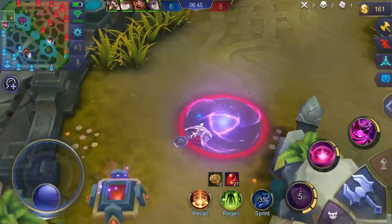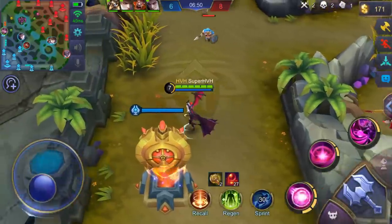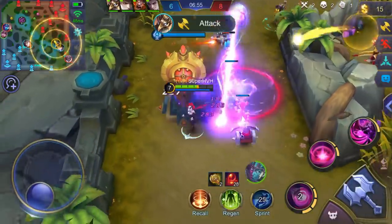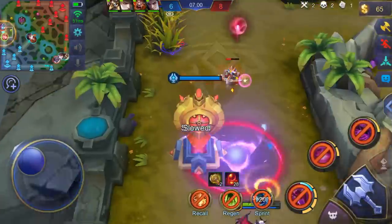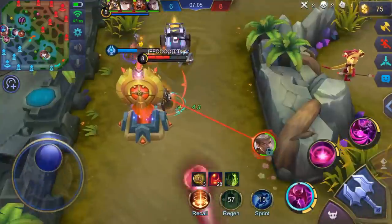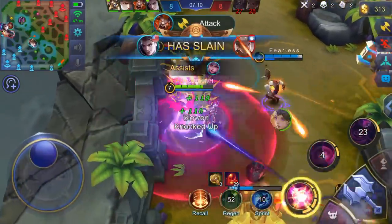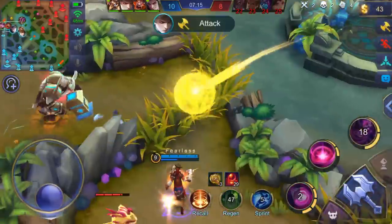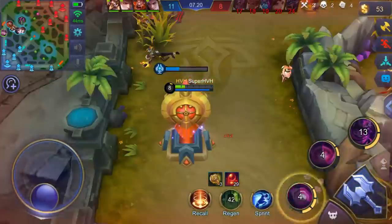We should play safe, go back to the turret, use skills from far away. Try to clear the minion wave so that they cannot push. This guy is really hurting me. When our carry turns the fight, we win it — wiped out!